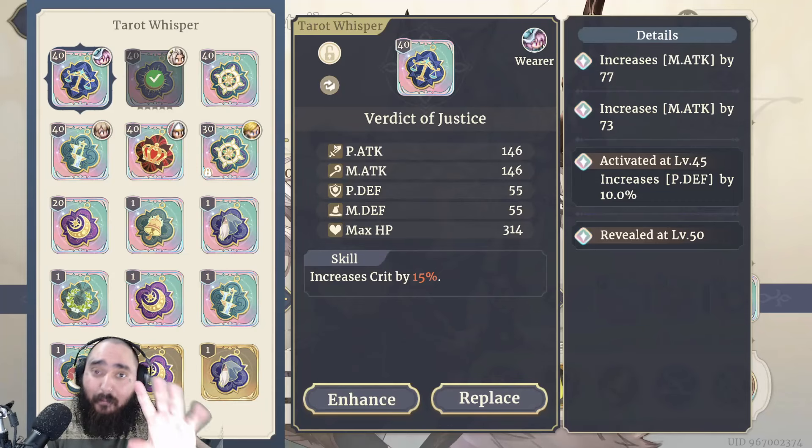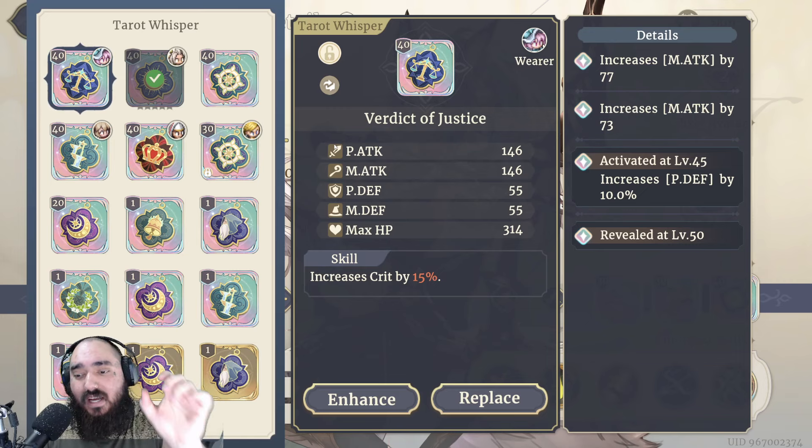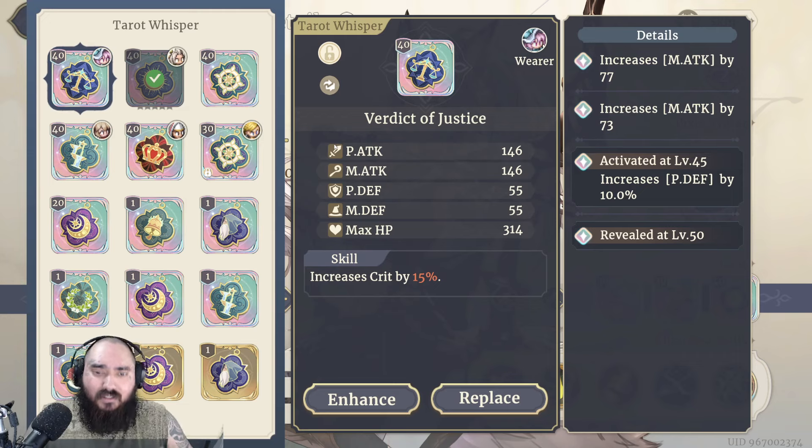It's time we talk about tarot sets — the minimum and maximum rolls you can get, and the special lines that a lot of people have been missing. You can unlock a special line at the fourth line of each tarot card if you are lucky enough. Hello, the internet, welcome back. I am Sefi.